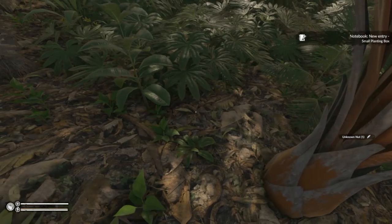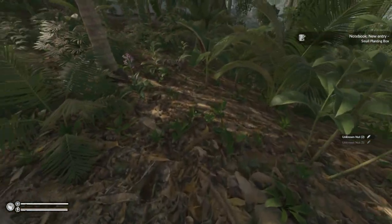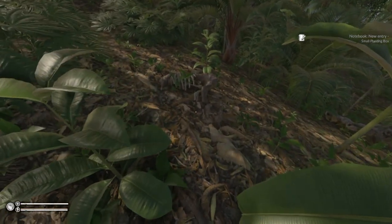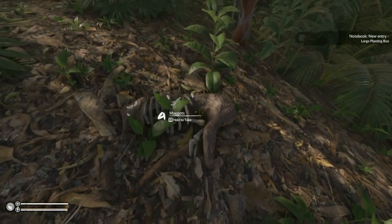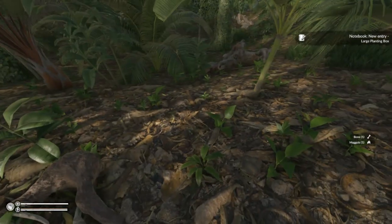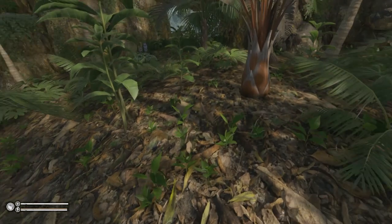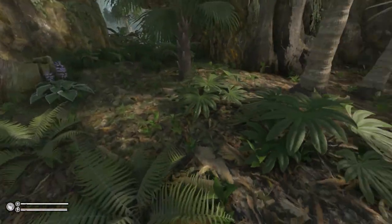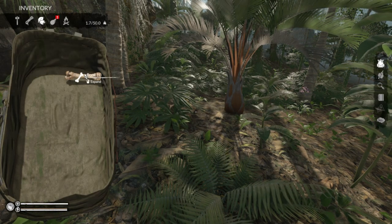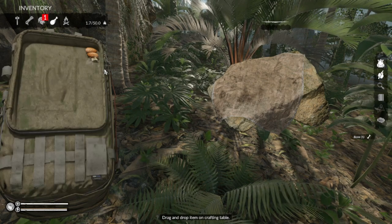We got nuts — we're gonna use that for fats, that's gonna be good. This is a tobacco leaf; if we can break this up, we're definitely going to. Bones — what can I do with bones? The maggots are gonna be good to clean infections. I know it sounds gross, but there are giant spiders. What can we craft with this? Nothing right now, nothing that I know of.